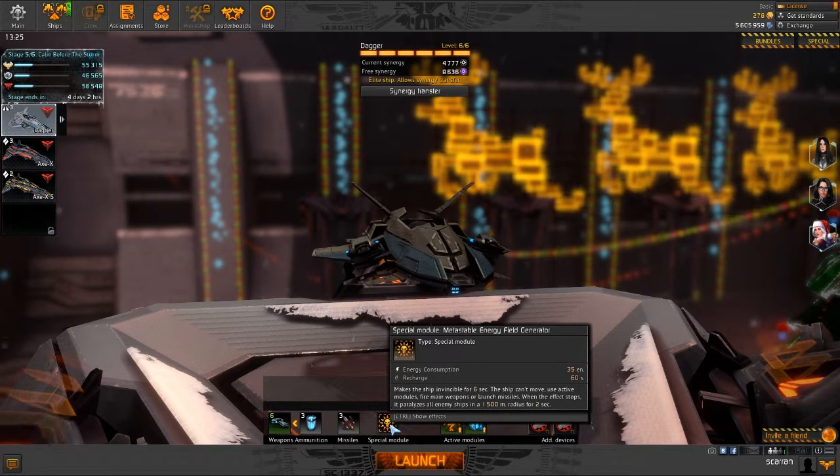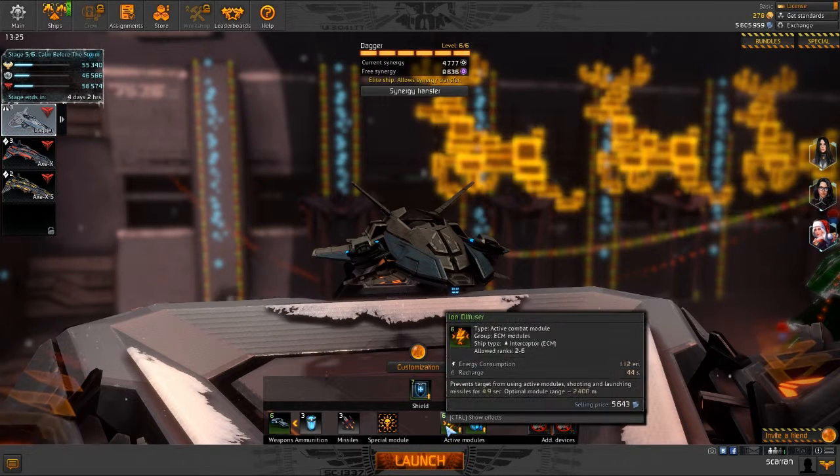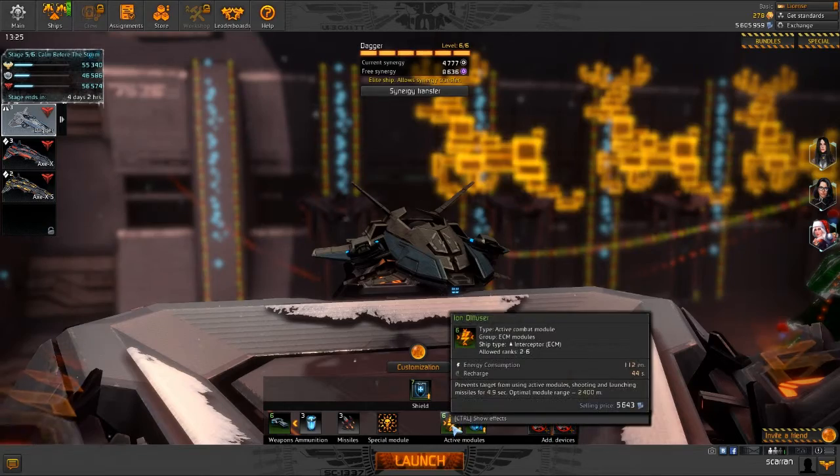Try to use your meta-stable energy field generator as much as possible. It makes the ship invisible for 6 seconds, but the ship can't move, use active modules, fire main weapons, or launch missiles. When the effect stops, it paralyzes all enemy ships within 1500 meters for 2 seconds. 1500 meters is pretty short and 2 seconds is quite short as well — I would have preferred a 2000 meter radius at least and 4 seconds, but the ion diffuser kind of helps out on that. That effect is for every ship nearby, while the ion diffuser is for a single ship.